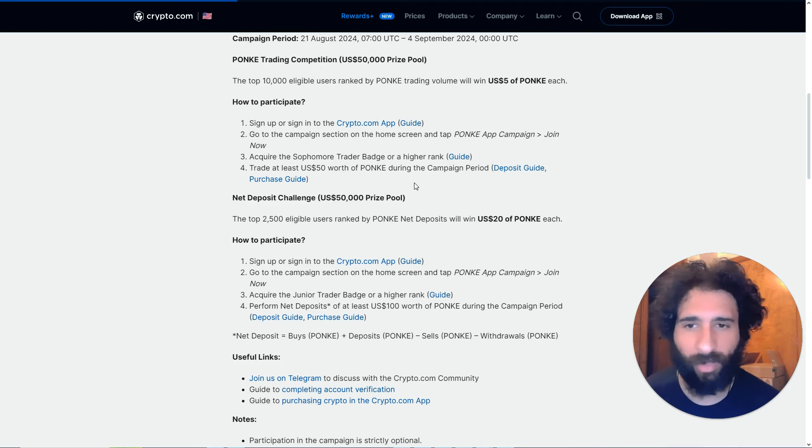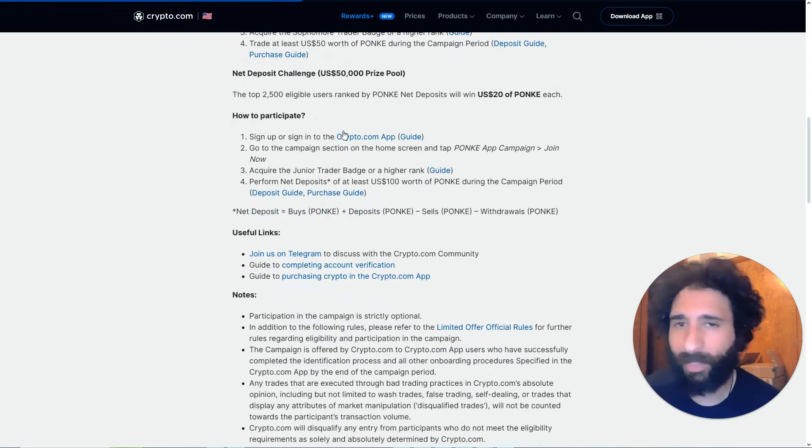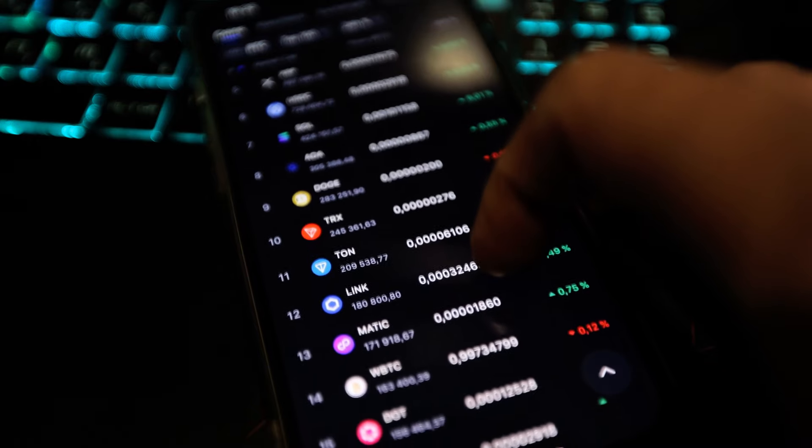Acquire the Sophomore Trader badge or higher and trade at least 50 bucks worth of Ponke — you're good to go. Additionally, 2,500 eligible users ranked by Ponke's net deposits win 20 bucks of Ponke each. It's just that simple.